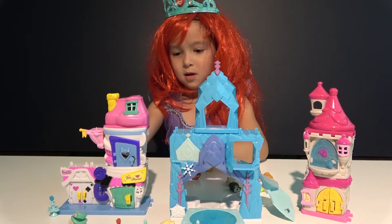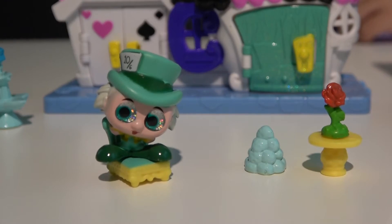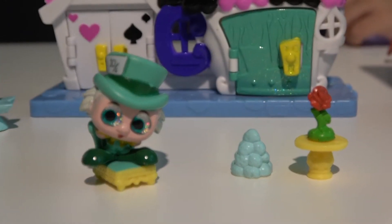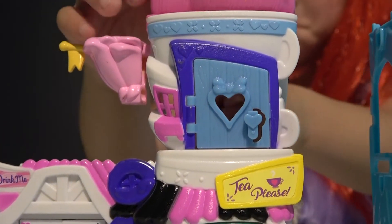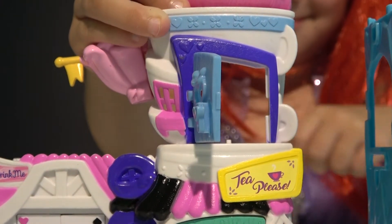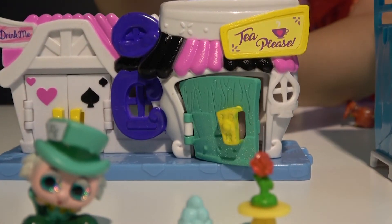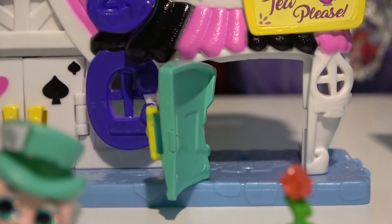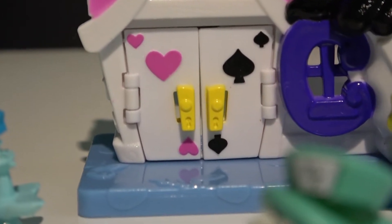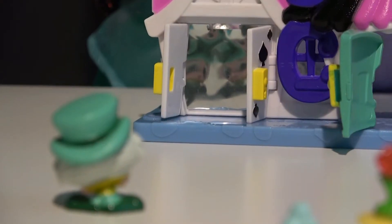Let's open another door. This play set comes with Mad Hatter himself sitting on the chair, and some accessories. We have three doors — what is behind those doors? Here is our first door. The green one — is there something? There is a place for Mad Hatter to be displayed. But here is one more door. What is this? A magic mirror — you can see Mad Hatter's reflection, like three Mad Hatters.